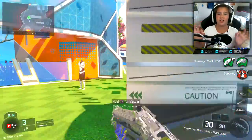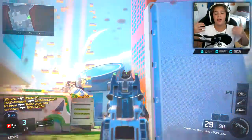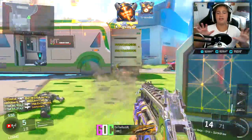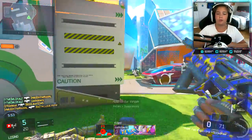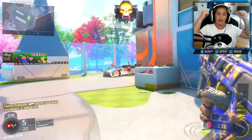One specialist that you guys should not use is the Gravity Spikes. You're only gonna get maybe a max of four kills at one time with the Gravity Spikes, and I don't think that's a good thing. You can get a lot more kills with the Purifier or something like that.